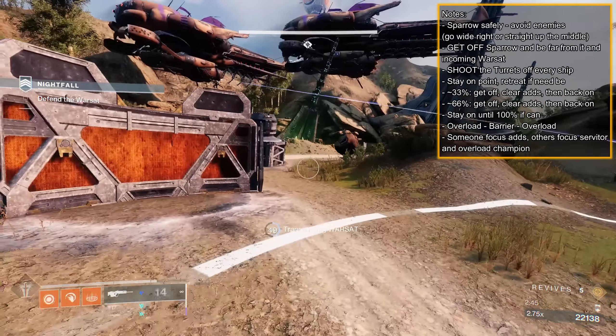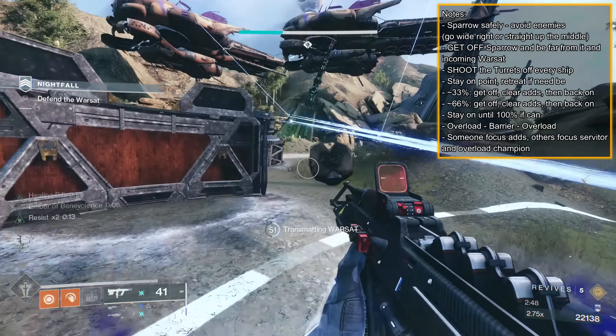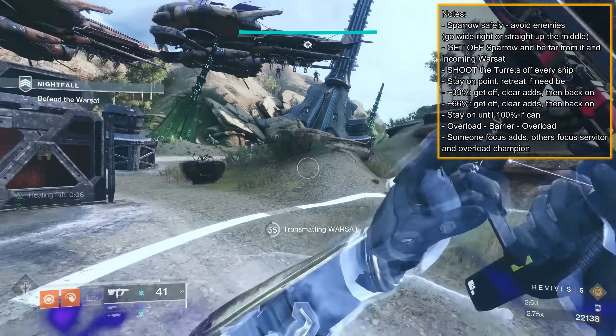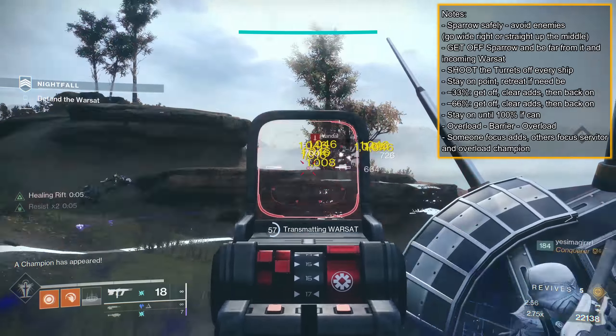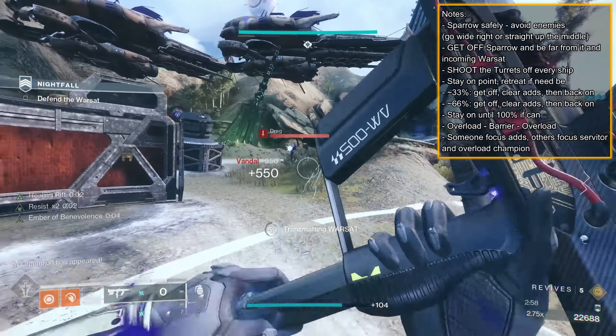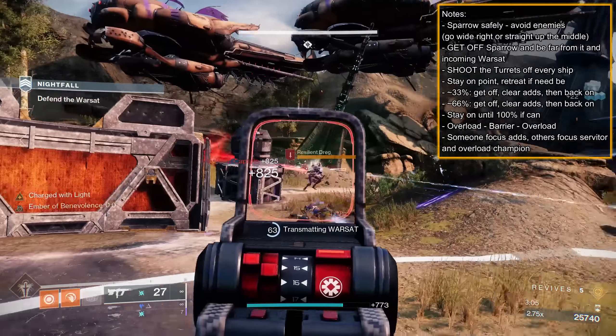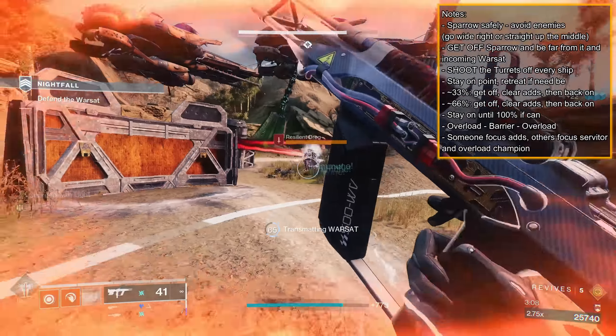Same tactic as before: you want to stay on the Warsat until it's at 66%, then the ships will leave. If it progresses to 69%, then the final ship will spawn. Play your life, watch for the rushing Vandals, Dregs, and Arc-Shielded Captain. Get off the point early if need be; just staying at the point till 66% speeds up the process and fewer adds spawn.